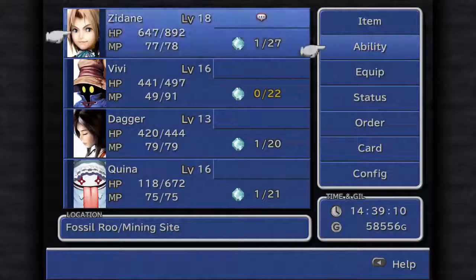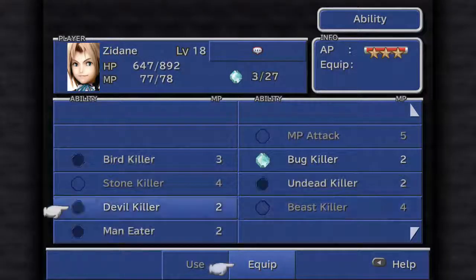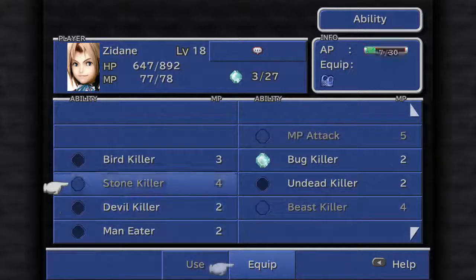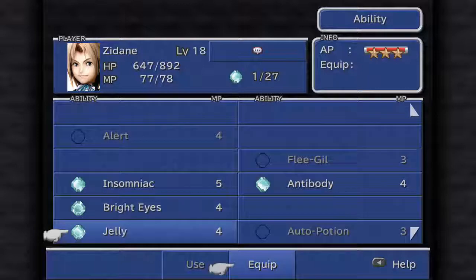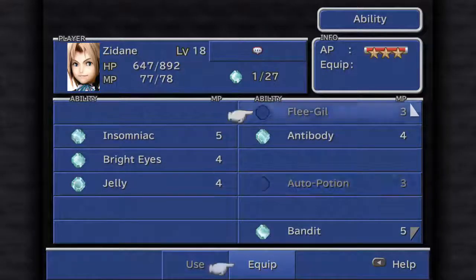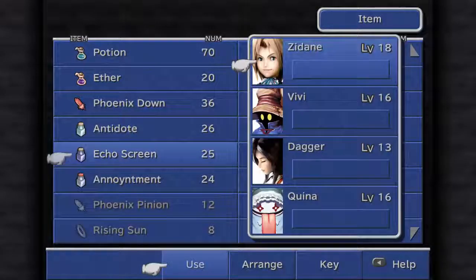Let me check my abilities really quick. I just noticed that Zidane has Silence on him — let's get rid of that, even though he's not really affected by it too much.